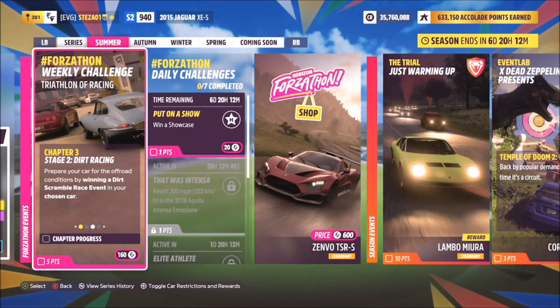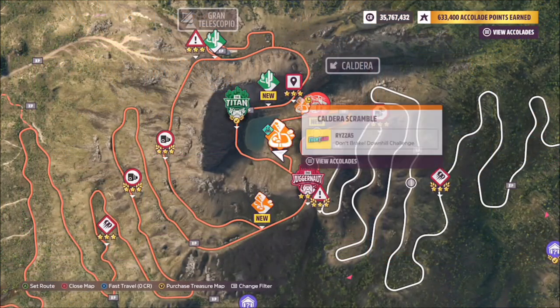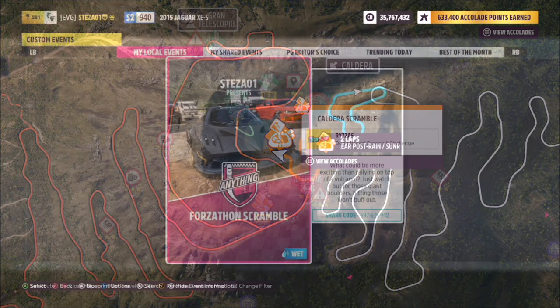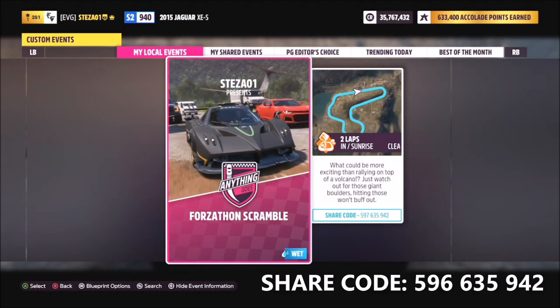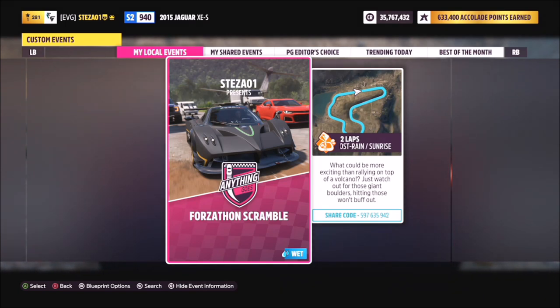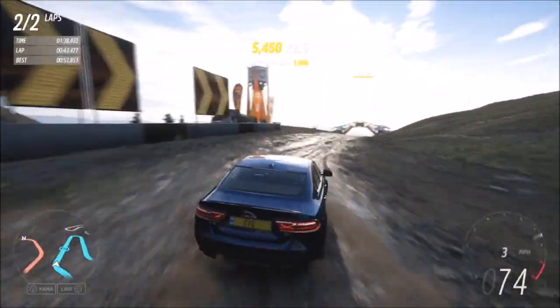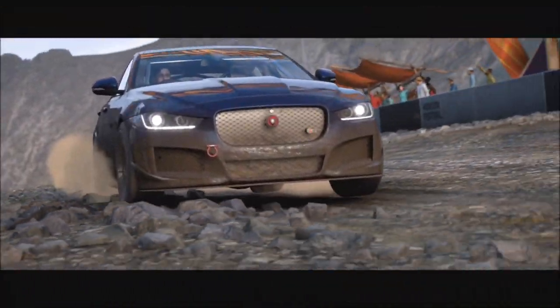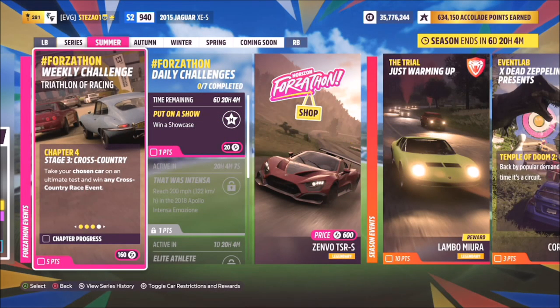The next challenge, Stage Two Dirt Racing, wants you to win a dirt scramble race event — a circuit race on dirt, not a point-to-point. Head over to the Caldera Scramble near the volcano. I've created a race called Forzathon Scramble — the share code is on your screen. No AI again, so it's super easy. It's two laps and takes about 50 seconds or less per lap, making it really quick to complete.